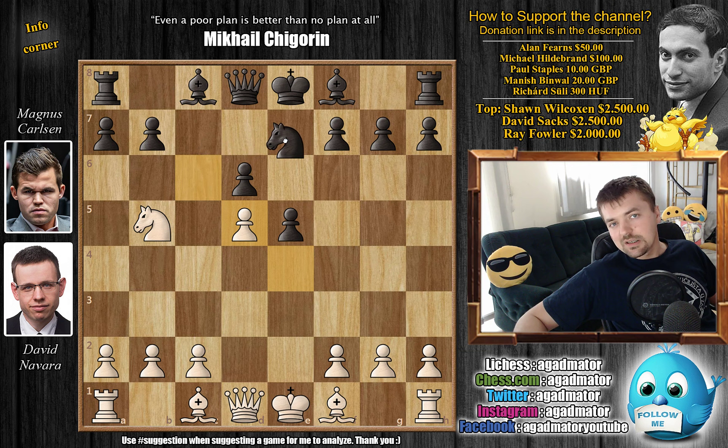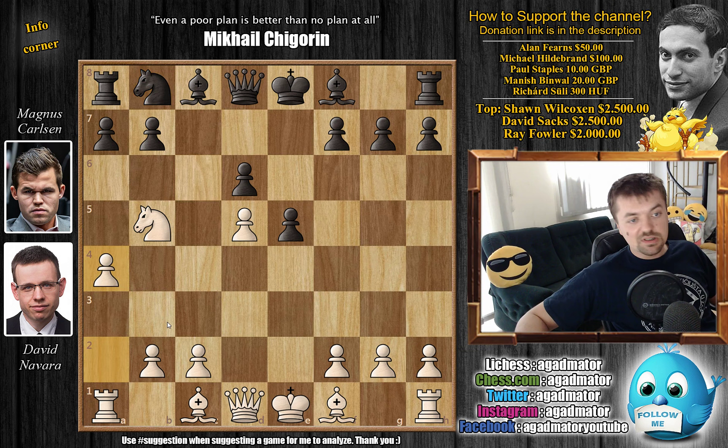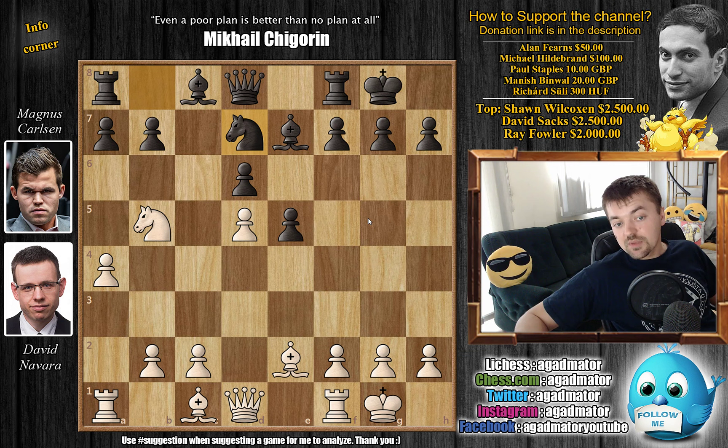Knight to db5, d6 by Carlsen, and not knight to d5 — we already covered all of this when we analyzed the games between Carlsen and Caruana. Knight captures, pawn captures, and in some of the games — I believe in game 8 and 10 — Carlsen retreated with knight to b8; later he tried knight to e8 in game 12. But all of those games ended in a draw. Here Carlsen retreats with knight to b8, and Navarra just plays everything the same as was in the Carlsen-Caruana game.